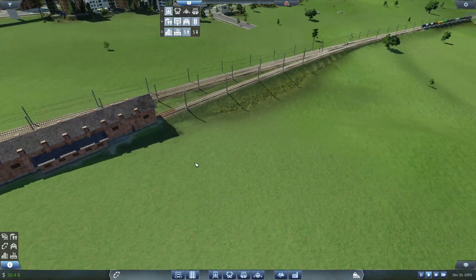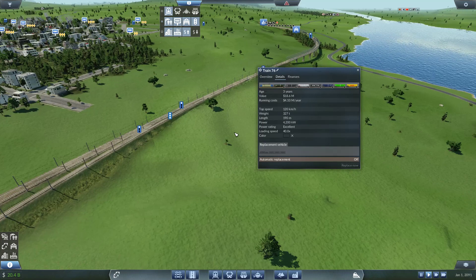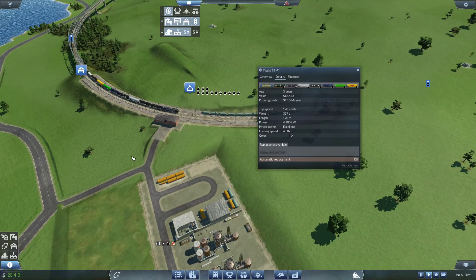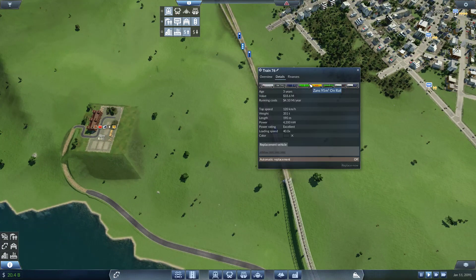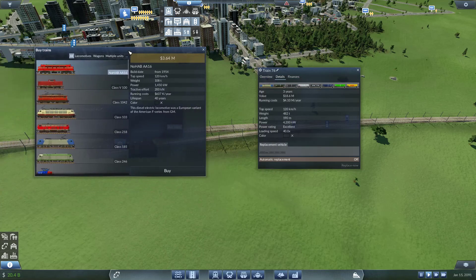Now we add trains. We can actually upgrade this one — 120 kilometers, excellent. The length is 190 meters. We can just copy that manually. We don't need to intrude on this train anywhere and we'll get it running because we'll need all the oil we can get at this point. Let's get one of these locos — the length is 190 meters, so let's follow that. The wagons all have to carry only oil — that's the big watch out here.